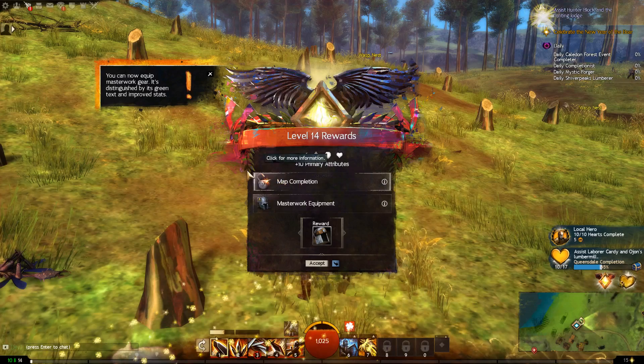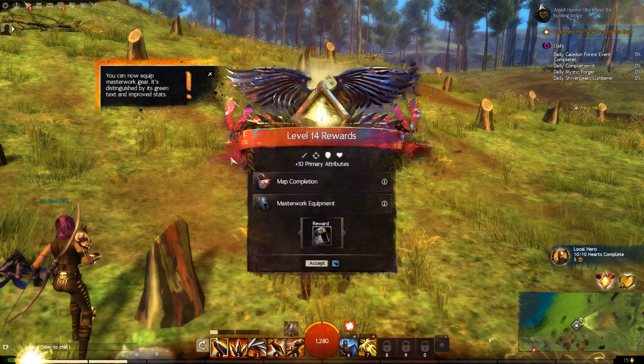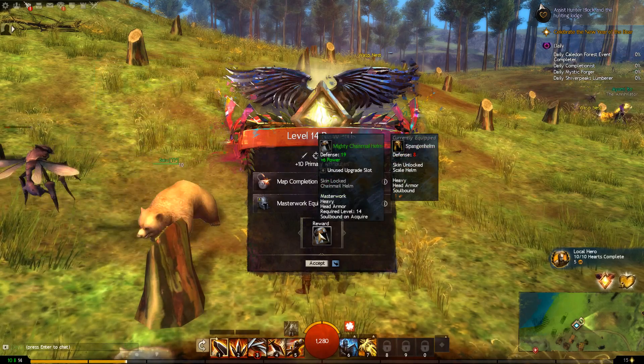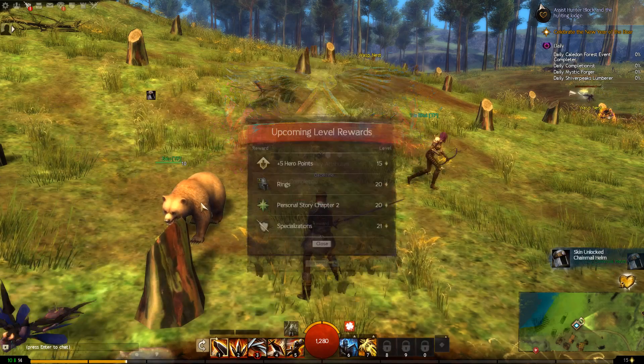Masterwork — you can now equip masterwork gear, it's distinguished by green text. I'm now level 14. This is also better than what I'm currently equipped with.